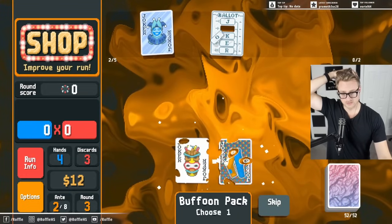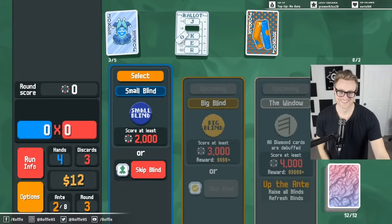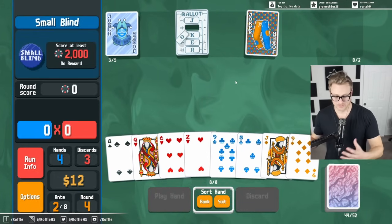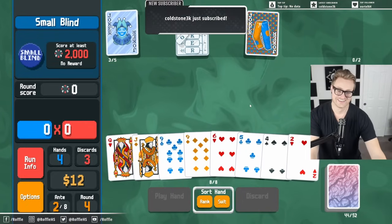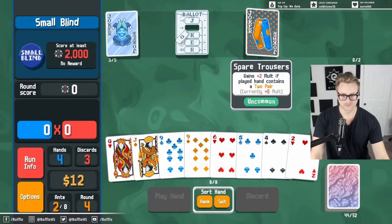And now we're just looking to scale up. Because multiplying a number is a lot easier to increase than adding. Eventually we want to find a nice big multiplier for something like this.